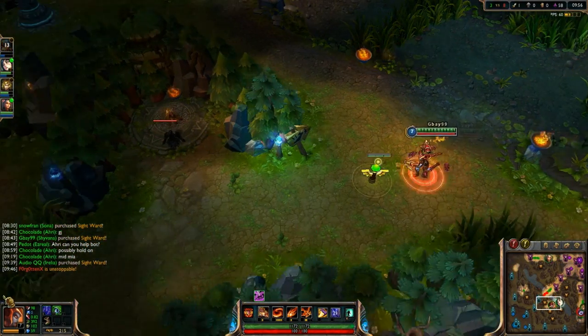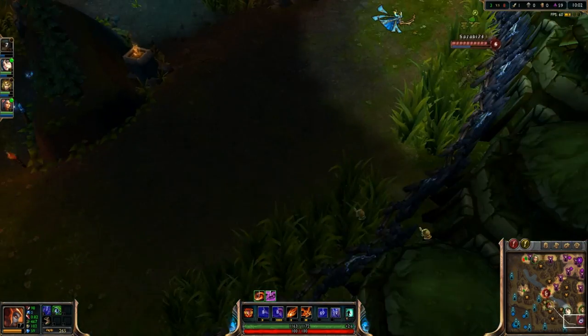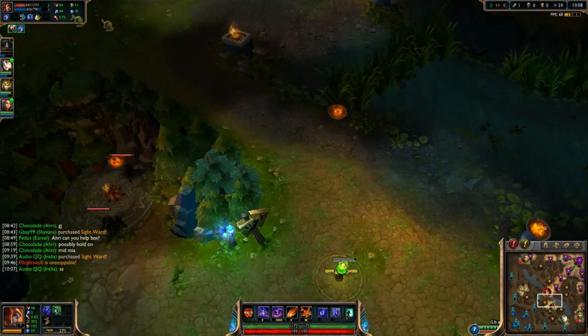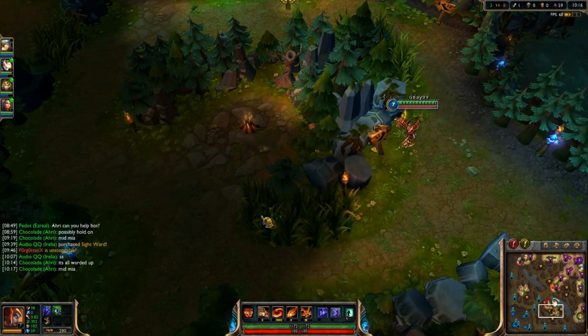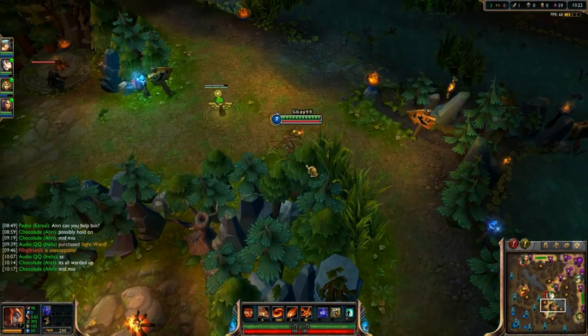Counter-jungling is a nice way to swing the game hugely in your favor, but if you get caught, you're in big trouble. Especially when you're trying something like going Nunu doing your blue and then trying to steal his red before he gets to it — you need to make sure you have an escape plan ready. Always have your escape route mapped out in your head. Never invade if you don't think you can get out if caught, because if they catch you, you'll put yourself behind and give their jungler a pretty big lead — the exact opposite of what you were trying to do.